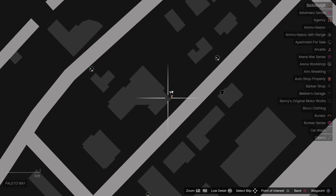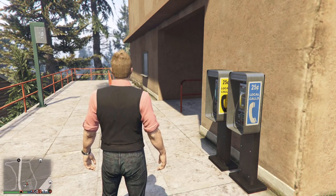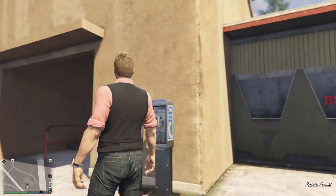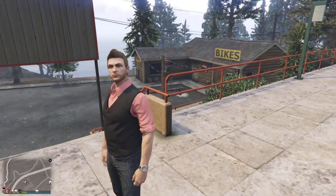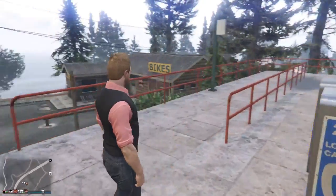Payphone location number thirty is up here in Palito Bay on the side of this building. Payphone location number thirty-one is all the way at the top of Palito Bay, by this building — basically the resort thing for the little pulley/gondola to go up to the top of Mount Chiliad. It's also by this bike shop here — you'll see the two phones right here.